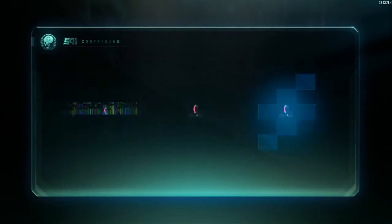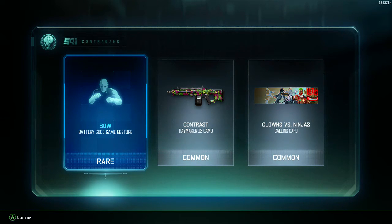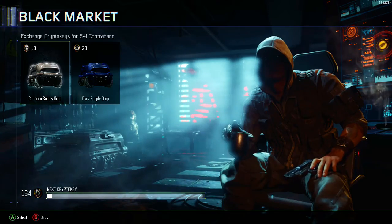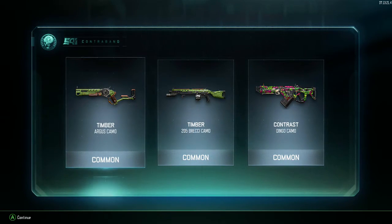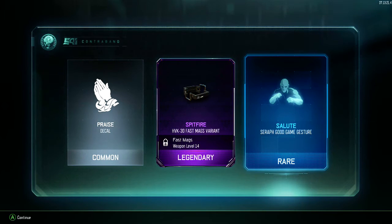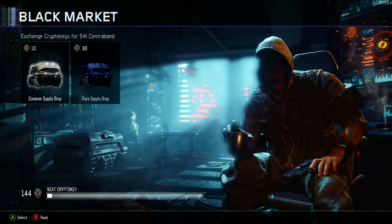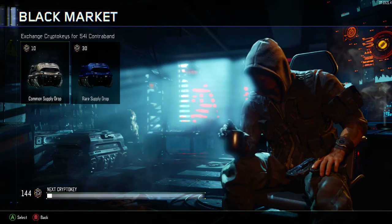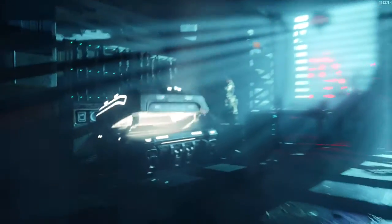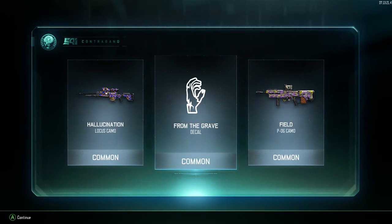Keep it coming! We got a Bow Battery Good Game gesture. I want more taunts — you haven't given me a taunt yet. All decrypted. Some standard issue items we don't want. Glitched out a little bit. Salute Serif Good Game gesture — I haven't used Serif yet. Spitfire HVK-30 Fast Mags variant looks pretty sick. We keep getting the same decal though — we should be getting another rare or epic in these drops.